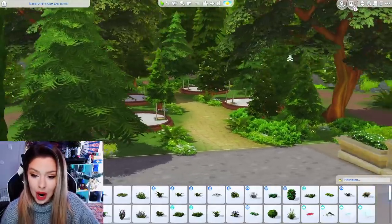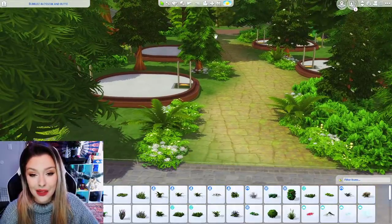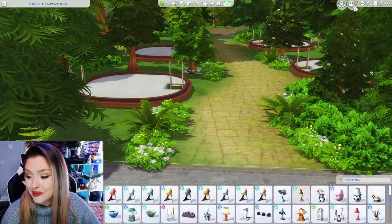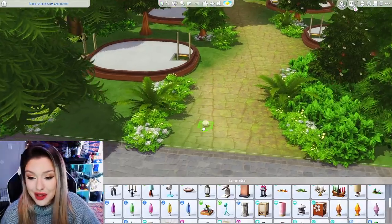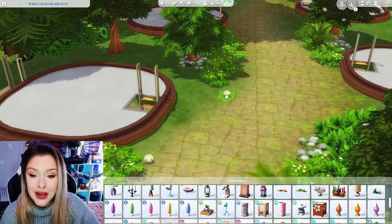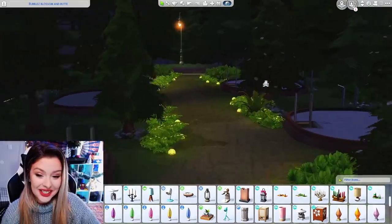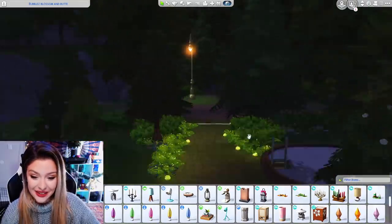I think I might stop for a sec. What I'm imagining is lining these pathways with candles. I'm going to grab the ones from Dine Out — I kind of like to use these ones for outdoors, they're simple. I'm just going to line up my little pathway with these, and then at night this is going to look so cute. Look how magical!